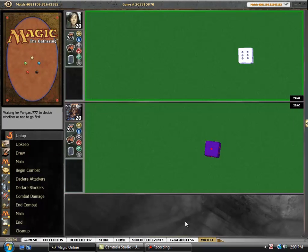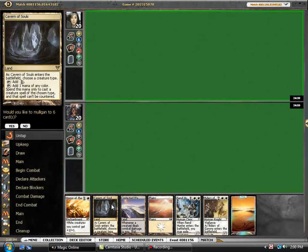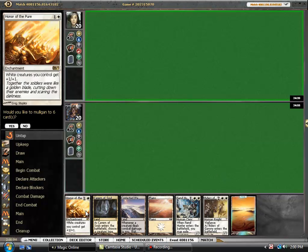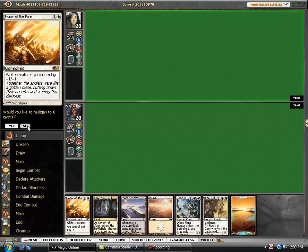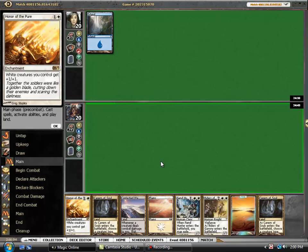Hey guys, here we are for round one with the White Weenie standard deck. Opening hand is not the best — we don't have any one drops. Hopefully we can draw into some nice two drops, but we do have land and some later game. I think I'm happy to keep this on the draw. Especially without being able to scout the opponent's deck in the later rounds, kind of flying blind. It's nice just to have land going into the first game.